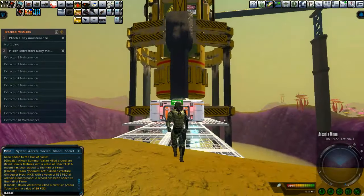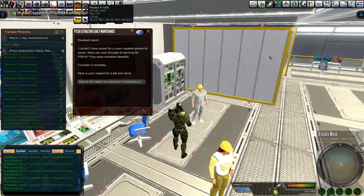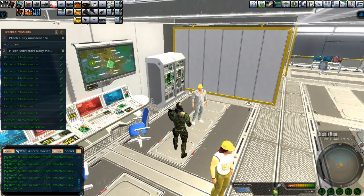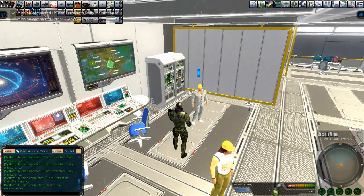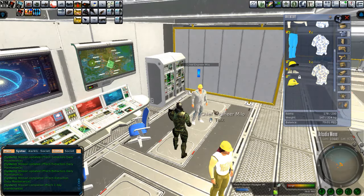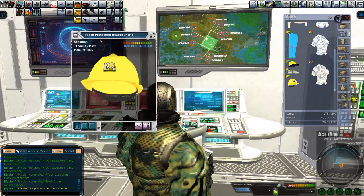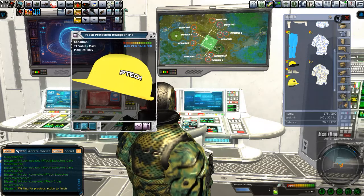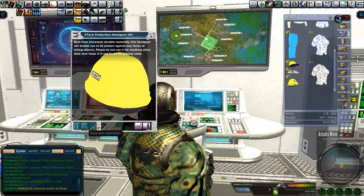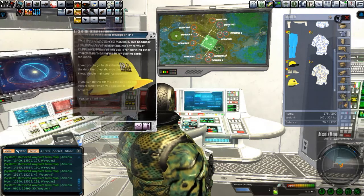All right, next up we are going to go and start to do the maintenance plans. There's a one, a two, a three, a five, and a seven day maintenance plan. I'm starting the one day maintenance plan here. And this is how you get your cute little hat — the P-TECH Protector Headgear. Wow, isn't that amazing? Look at all that majesty. So that's the day one maintenance plan to get the P-TECH protection headgear. Pretty straightforward.